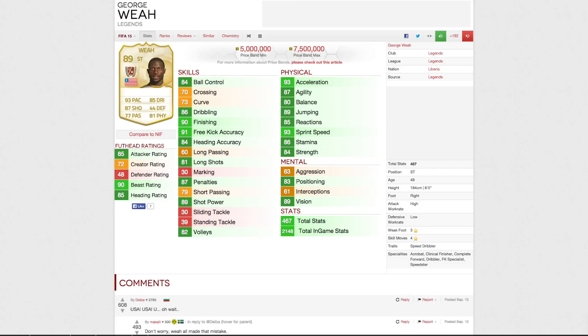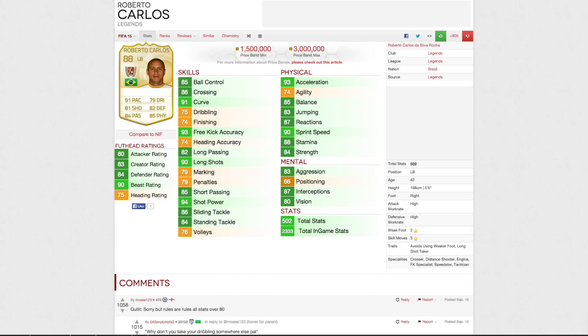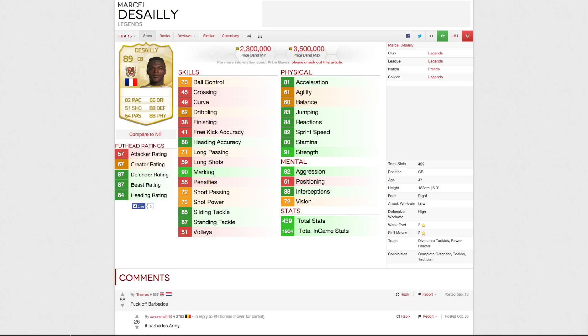Every single player now has to have a buy-it-now price, and there are no more open bids. So if a player has a price range of, say, 6K to 25K, you could not sell a player cheaper than 6K, but you also can't sell them for more than 25K. They have also said that for new in-form cards, Team of the Season, and the TOTY, all special cards will have a determined value when they are released.